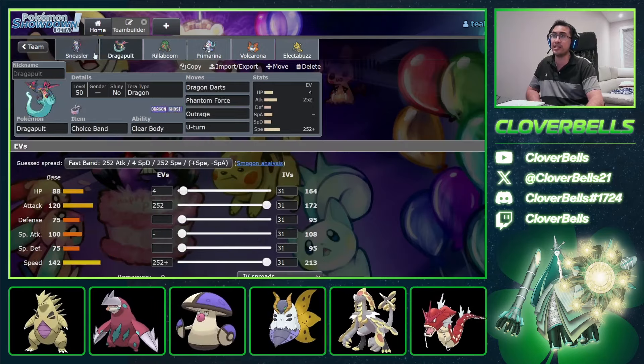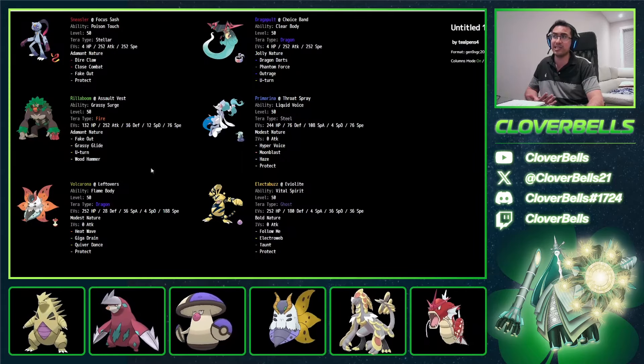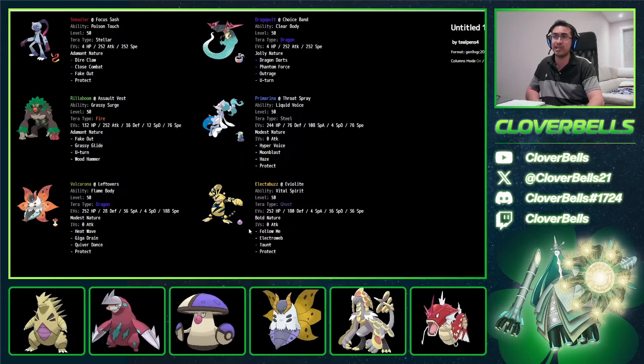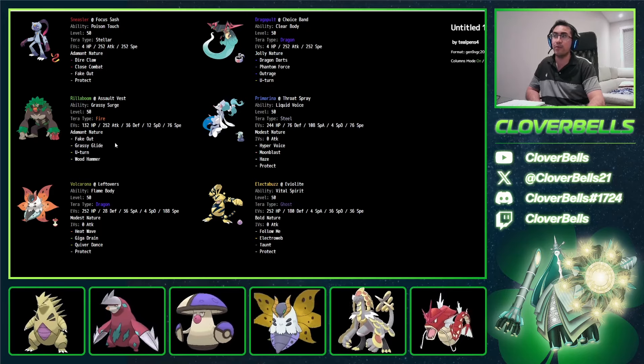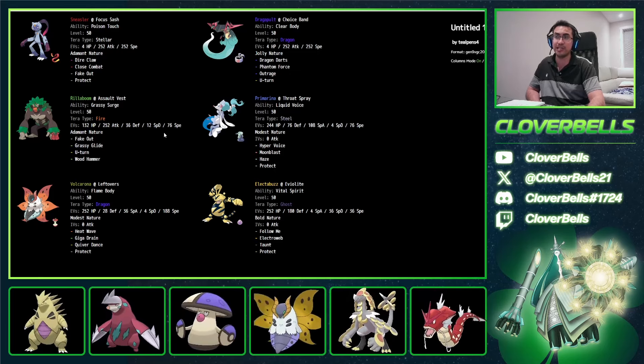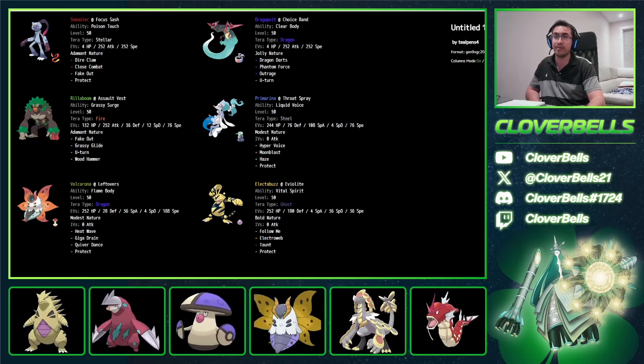So these are the EVs we made to get the squad going and start testing. From the data, the Fire/Water/Grass core makes a lot of sense, along with the Redirector Electabuzz — nice against Amoonguss stuff. Dragapult does so much damage with Dragon Darts and U-Turn with Rillaboom, pivoting in and out. Good positional ideas here. Let's go ahead and play a couple of games.